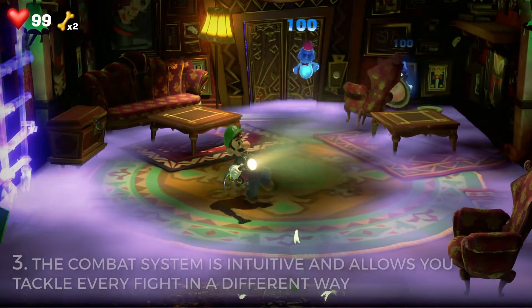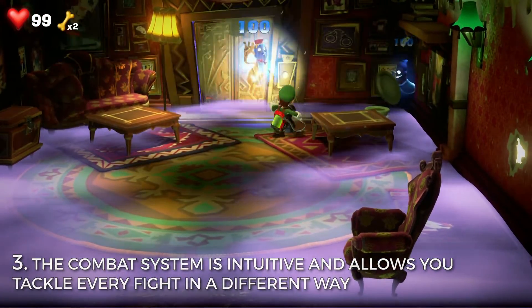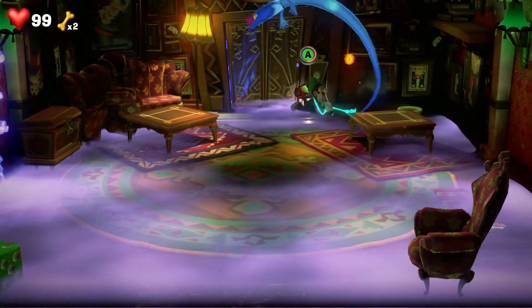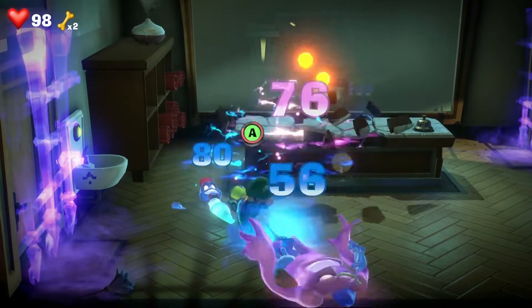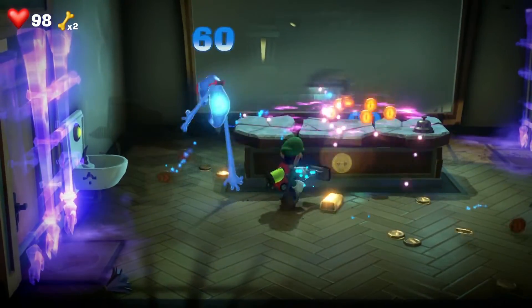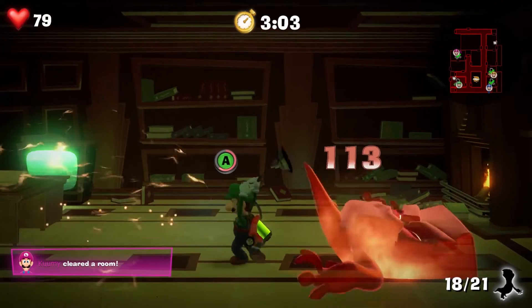Number 3. The combat system is intuitive and allows you to tackle every fight in a different way. At the start, I was kind of worried about the gameplay because I saw that every fight would end up with the same slam combo Luigi has. But midway through, I was strategizing with it — thinking how to slam and weaken tethered enemies to clear the room faster, even discovering a way to do it faster on my own.